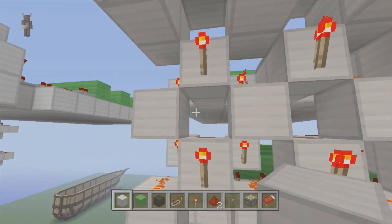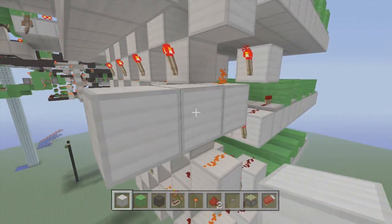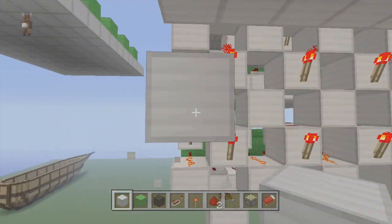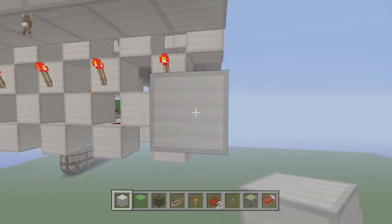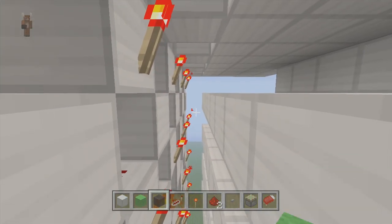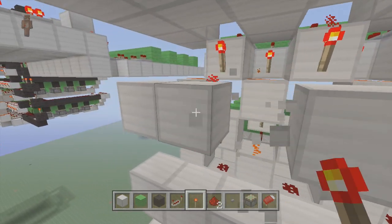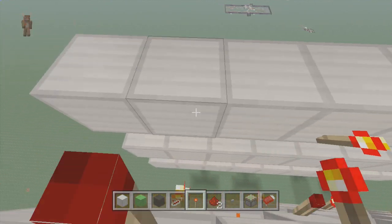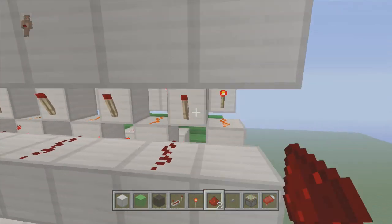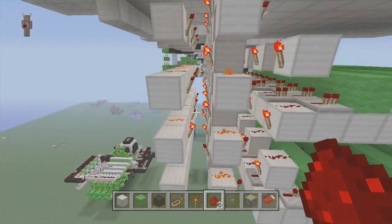Now we're going to come over to this side and do the same thing like we did on that side. We're going to come out two — make sure it's underneath the torch — and make a line. Come down here, come out two, make sure it's one underneath the torches, make a line. Come down, come out two, make another line. Come out two, make another line. So it looks like this. And now we're going to put torches underneath every single one of these torches, so it looks something like this. And like I said, you can knock out these blocks — they're not needed. Just keep doing the same thing all the way down. And now we're going to put dust along each top of them that goes to these torches, so it looks something like this. And now we got the other side done.